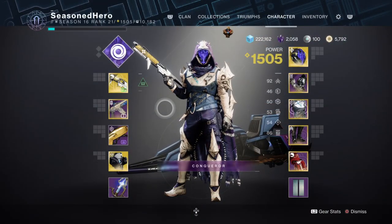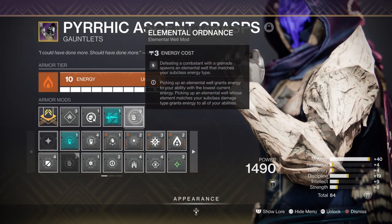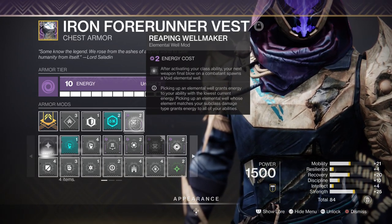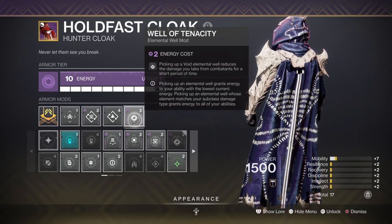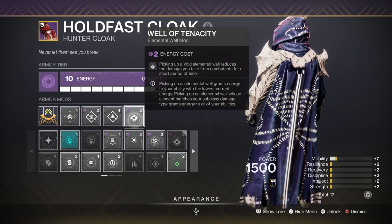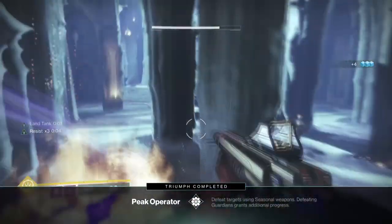To support these key areas further, I have around 80 to 90 in mobility and strength stats so that we can passively gain our abilities back relatively quickly. I also have the Elemental Orbs mod and Reaping Wellmaker mod slotted so that every time we use our grenades or dodge, we will create orbs upon activation. This is very helpful as it will proc Well of Tenacity for that 50% damage reduction, and this can be done multiple times when you have orbs available. I've also added the Distribution and Perpetuation mods, which will immensely help with getting ability energy back fast upon using abilities.